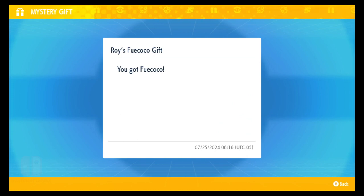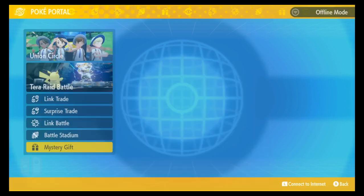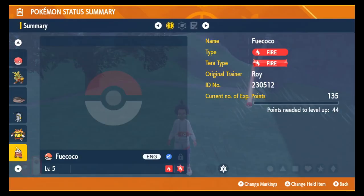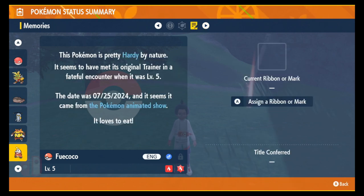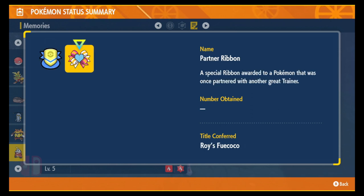Now exit and let's check it out — it should be in my party. Here it is: level five Fuecoco, male, Blaze ability. It comes with two ribbons: the Classic Ribbon and the Partner Ribbon.